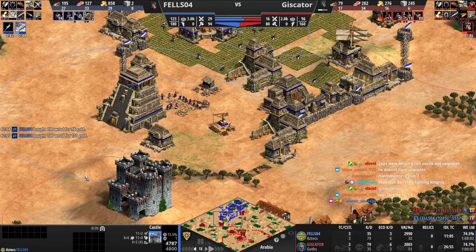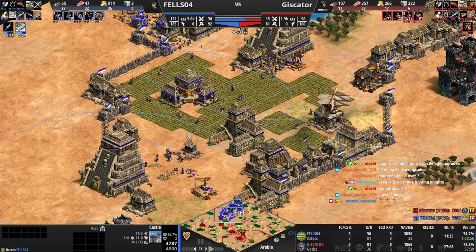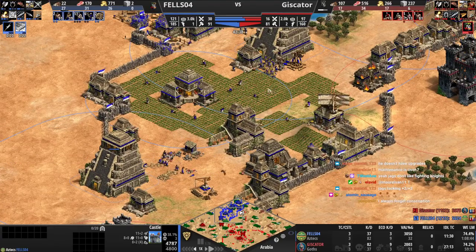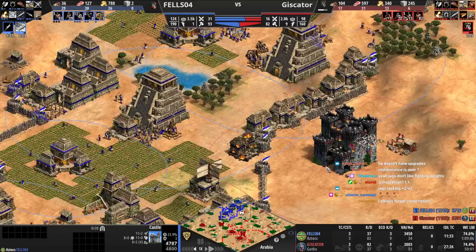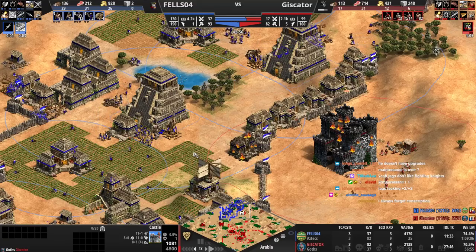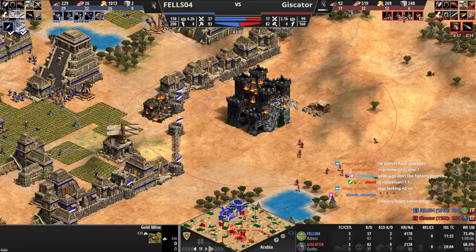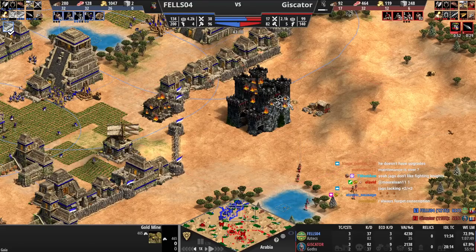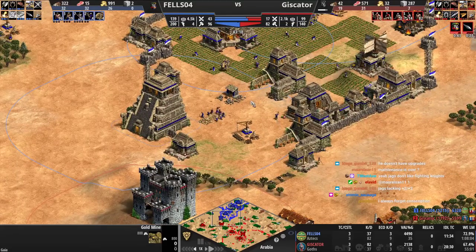Conscription in this one would be perfect. Did you just not see his position? No conscription yet — always forget conscription, yeah. It's easy to forget but it's so strong. Just got to get into the habit of getting it — set up a hotkey for it. Once I started using a hotkey for it, it's just a lot easier to get. He actually collected almost half of your gold here.